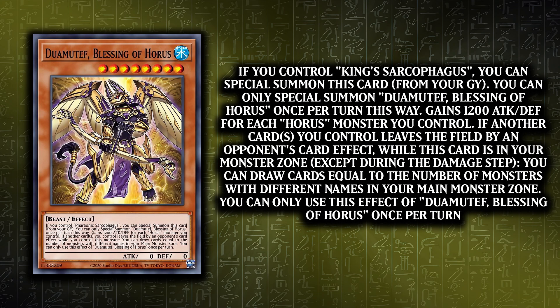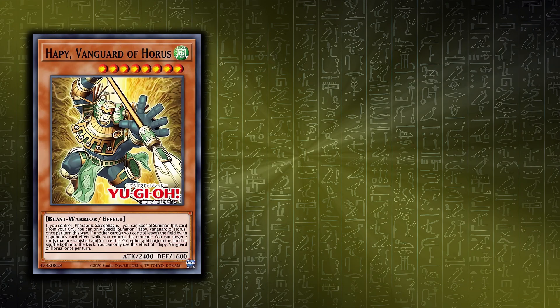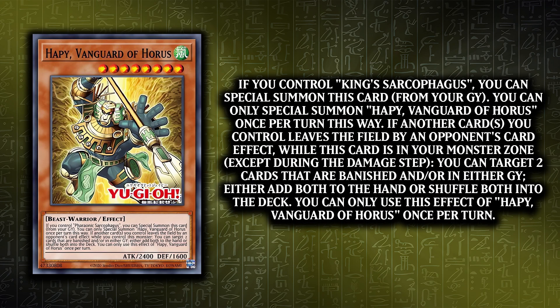Duamutef is based on the Jackal and has two effects. It gains 1200 attack for each Horus monster you control. Its trigger effect allows you to draw a card for each monster with a unique name that you have in your monster zones - basically, if it triggers, you can draw up to five. Lastly, Hapi is based on the Baboon and will allow you to select two cards from the graveyard or banished zone and return them to the deck or add them to your hand. This includes your opponent's side too.